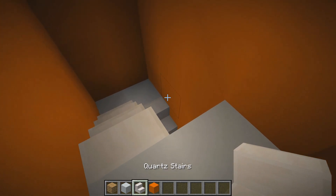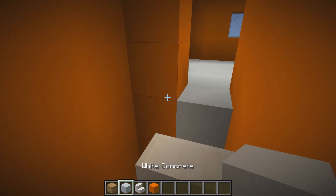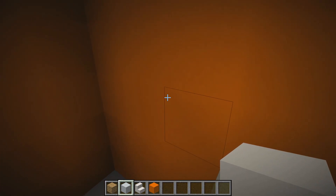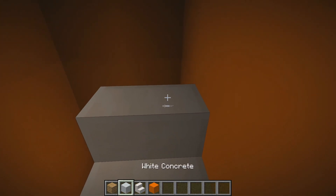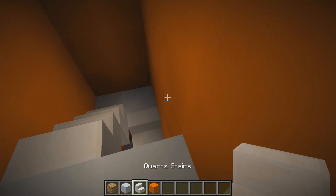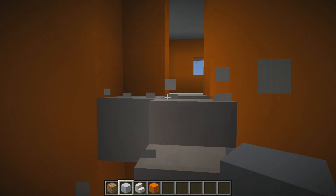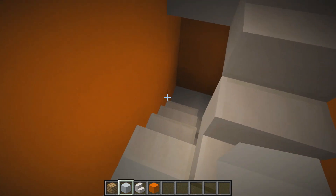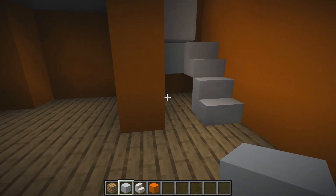This staircase pattern is the same all the way to the top: two stairs, two concrete blocks, turn, two stairs, two concrete blocks. I tried to make the staircase as simple as possible — it's the exact same pattern all the way up to the top floor, which is technically the penthouse.